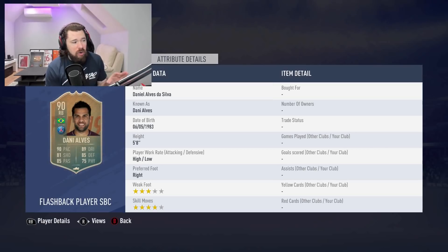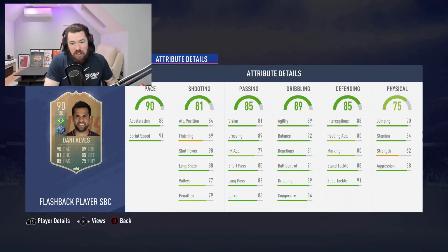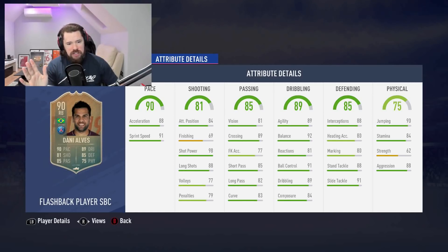Four star right back, high/low work rates — not ideal. Three star weak foot, four star skill moves — amazing. However, his in-game stats are absolutely unbelievable. I am going to be a typical me here because there are a few things that I don't like about this card.